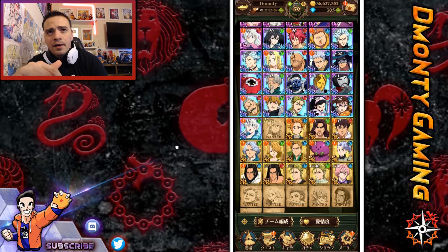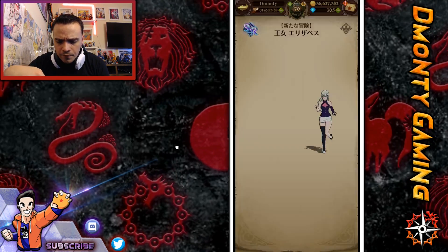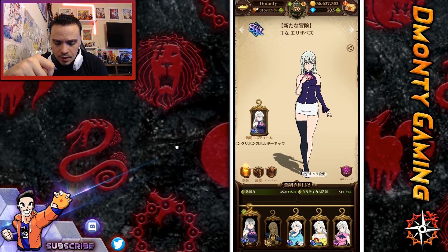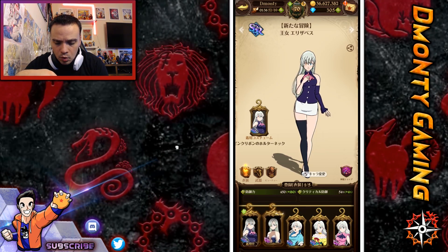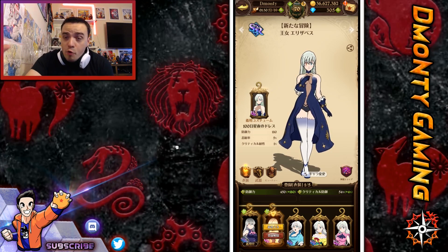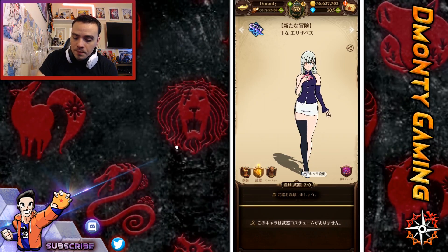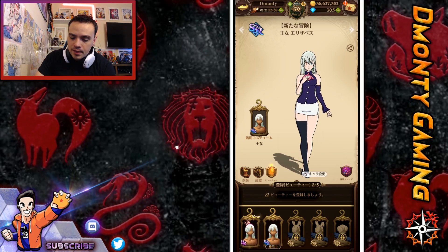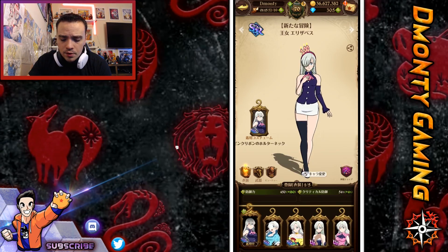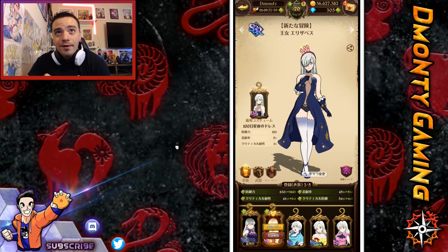Little disappointed in my luck there. Here's the new Elizabeth card after those 10 multis — that's the only new unit that we got. Let's check out the new outfits really quick for her. I actually like that outfit. New outfit. And we're going to change her clothing to this amazing outfit right there. And we're good.